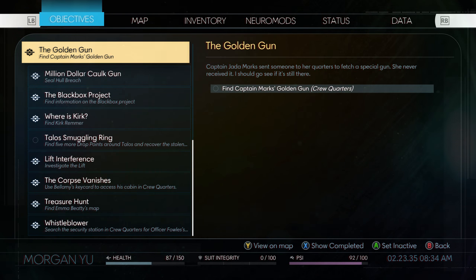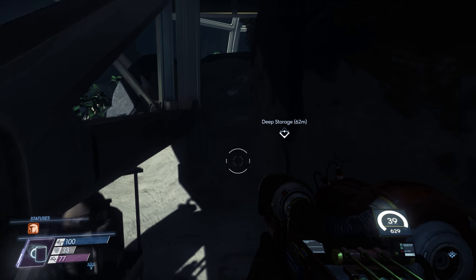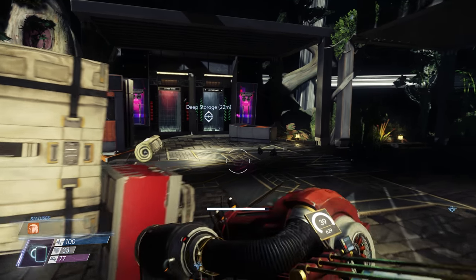This will give us the new mission objective for Golden Gun. Now from Marietta's body we want to head to the deep storage entryway — just jump down and run there, it's nearby.